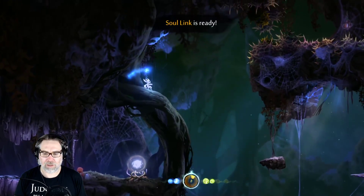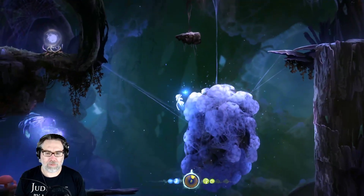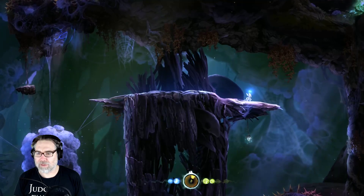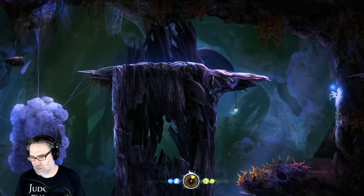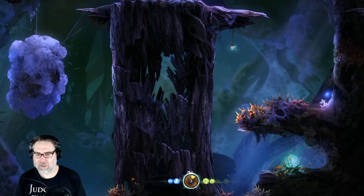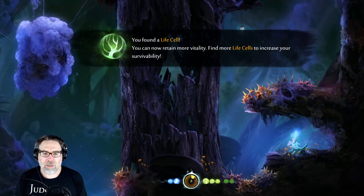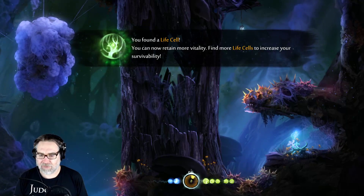I forgot about this thing over here. The charge blast — that's the trick! Gained an ability point. I think we'll use it. We've got one ability point, so we might as well take the one that allows reusing soul links and shortens the cooldown timer.